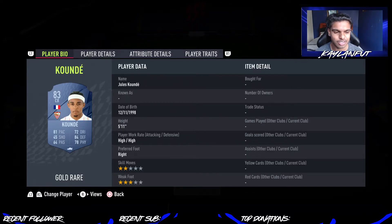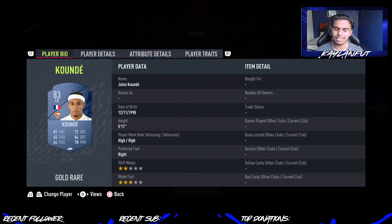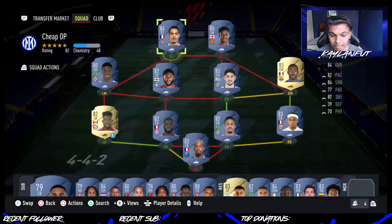Another La Liga center back — it is going to be Koundé: 81 pace, 72 dribbling, 84 defense, 78 physicality. I had to use Koundé because I packed him untradeable on my RTG, so I have over 100 to 150 games with him, and I can say he is very, very solid. Five foot eleven, high-high. I was a bit worried about his height at first, but he has 88 jumping, so it works out. Definitely put an Anchor card on him to boost that physicality.